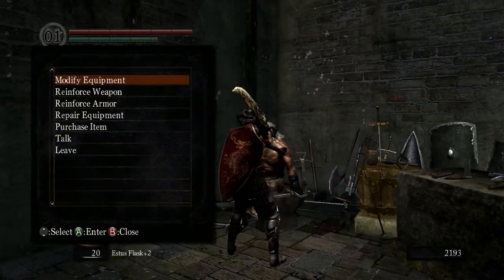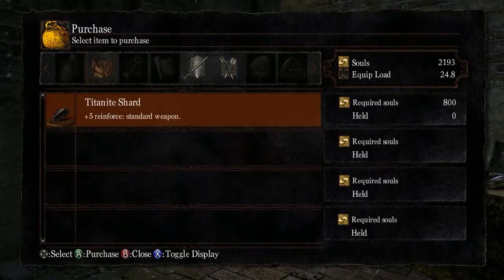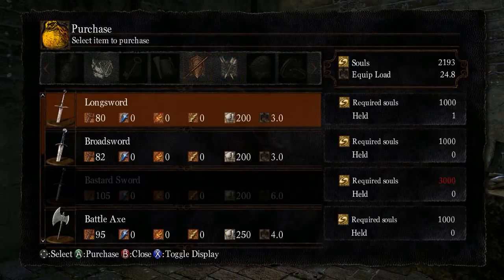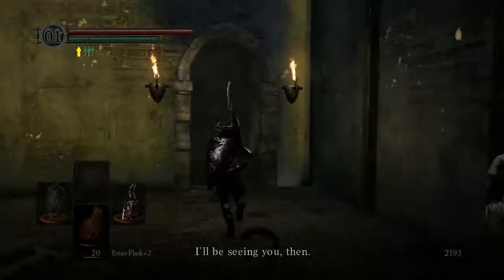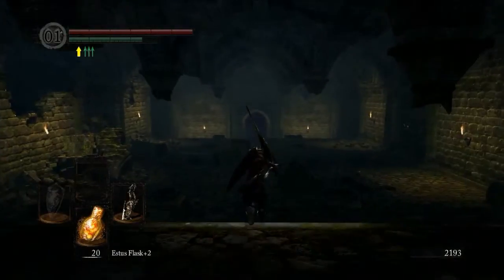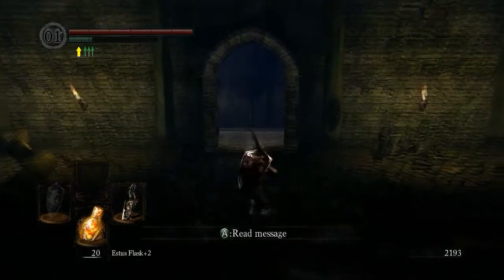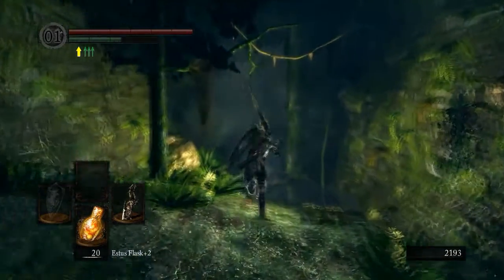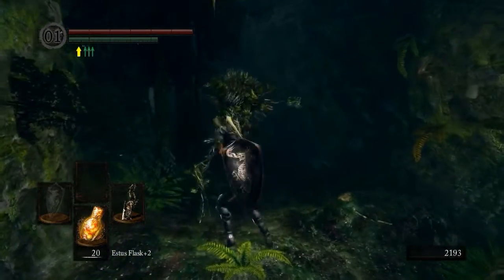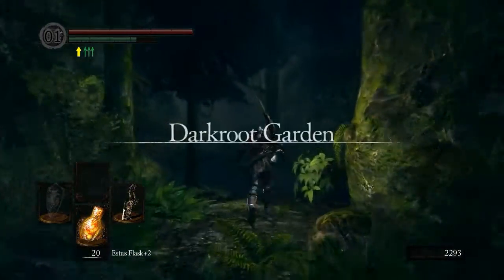Okay guys, here we are back at Andre. He does have other decent weapons here. Now we are going to go get the Wolf Ring and then also go get the Flip Ring. When we get the Flip Ring, that means we will be unable to wear any medium or heavy armor, but the dodge animations — ninja flips and stuff — are well worth it.